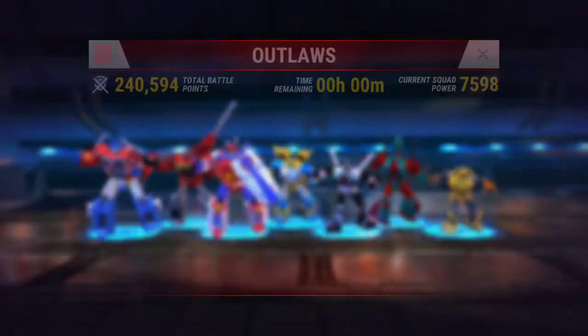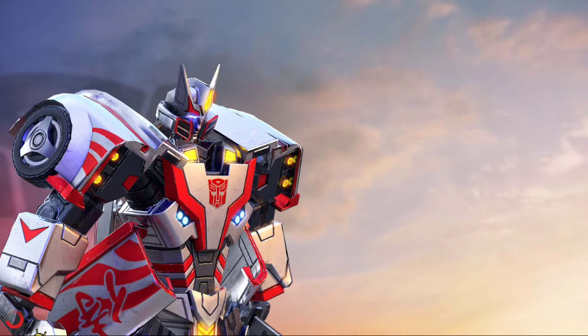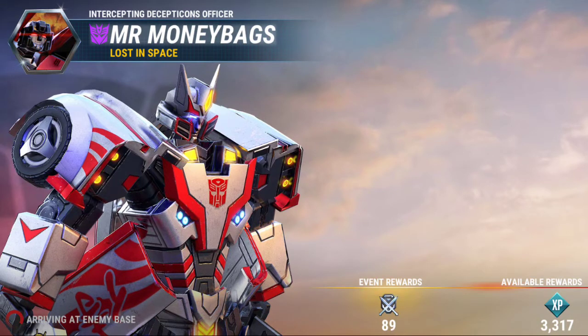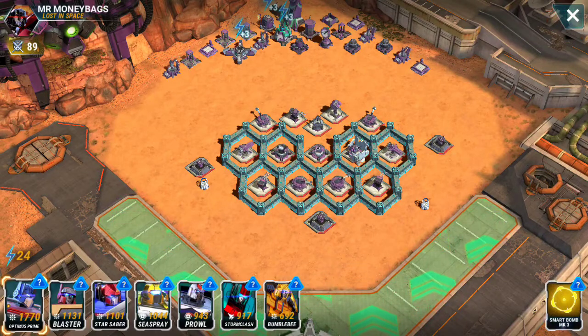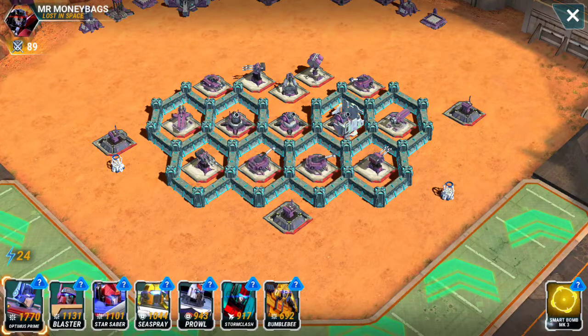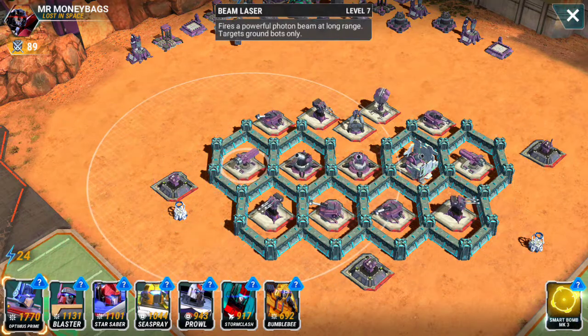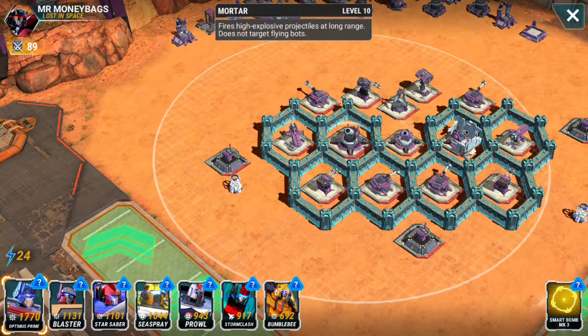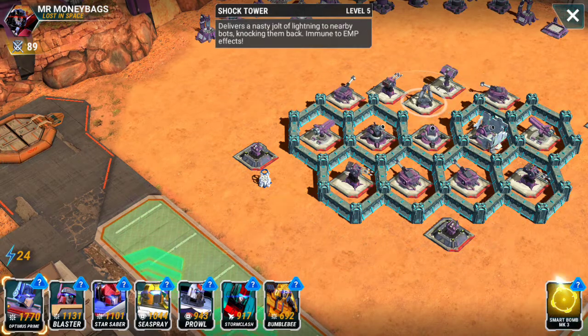It does get pricey on ability points for some of them really fast, but the fact that they take out multiple targets goes a long way. Now with Strafe, if you have a bunch clustered together he might not even take everything out in two passes depending on how many targets there are — usually it takes two passes to take everything out when they have four or more bunched together.